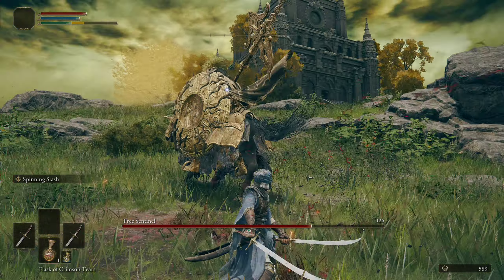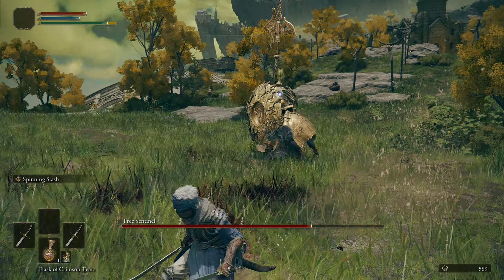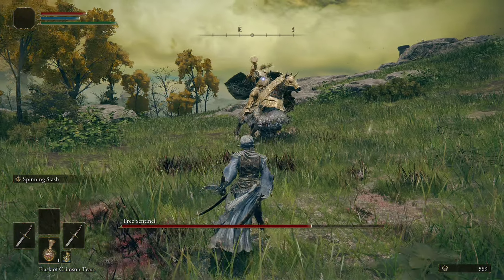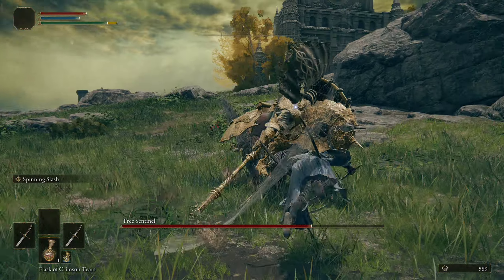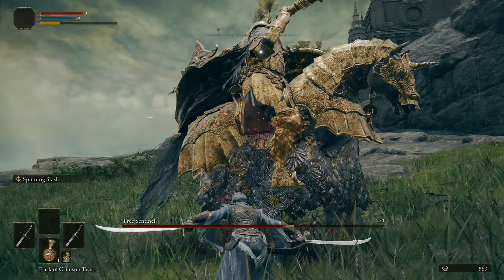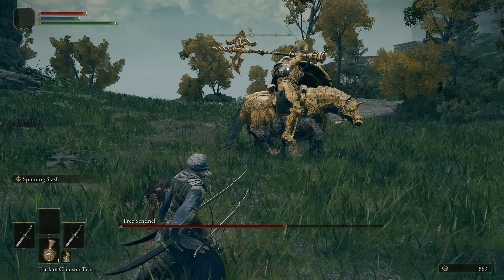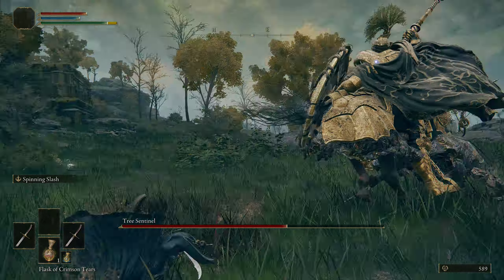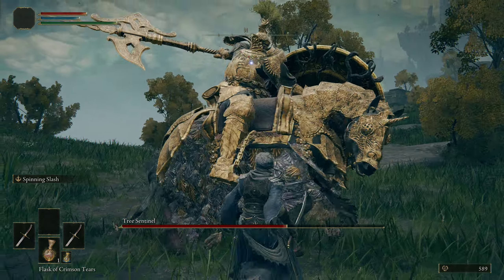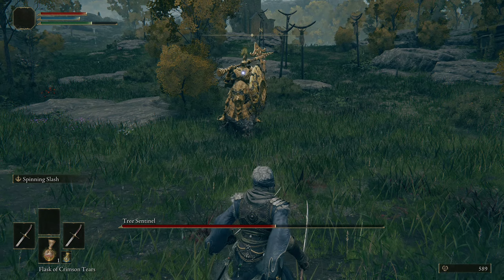We're just going to hit him twice here and he's going to run away, so we're good. We've already got him down a quarter of his health. Dodge through the charge again. Now, I know this game well enough to find more windows of opportunity, but since this is a basic guide, I don't want anyone taking unnecessary risks. Also, when the horse stands up on its hind legs and slams with its front legs, that attack will do damage — just get away from it, or dodge it last second if you choose.